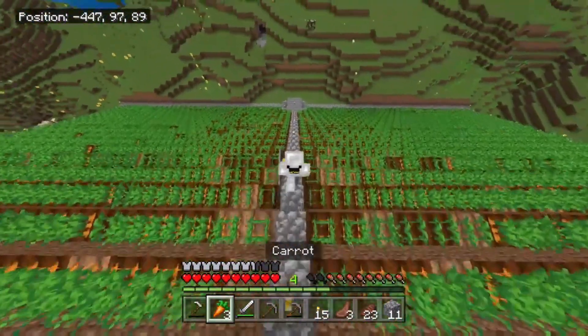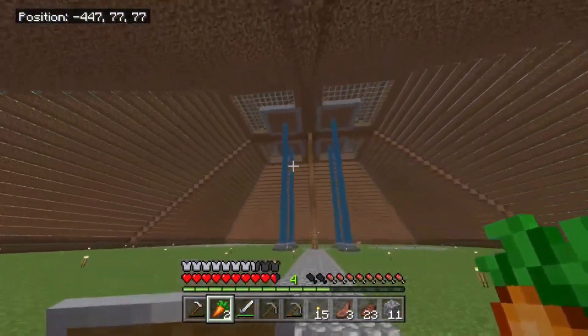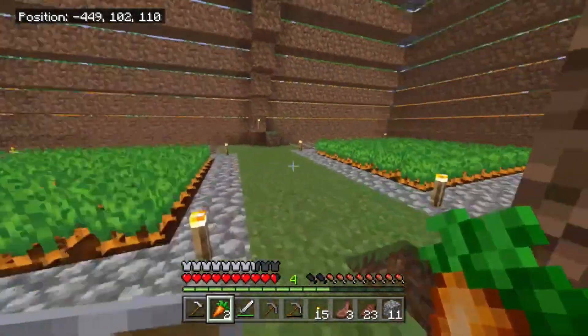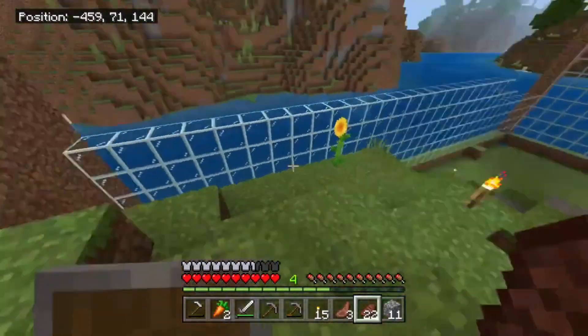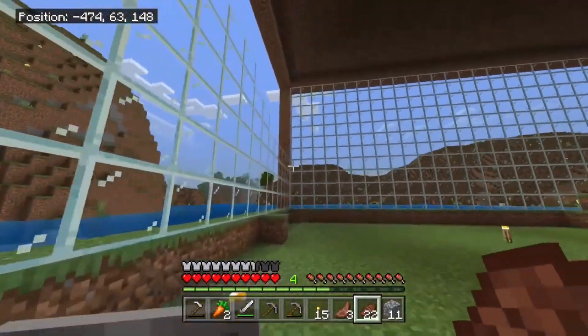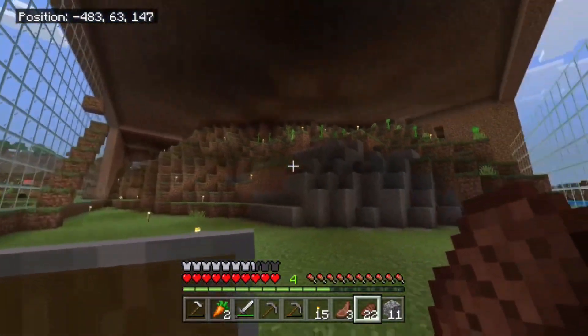There are some imperfections, but those don't matter because I'm done. Look at the inside — very beautiful. By the way, in this room there used to be wheat growing but I replaced it with carrots. And this glass room — it's not done, and I've come to the realization that this room has no purpose. I just look out into the lake and that's it. So this room is going to be empty for now, I guess.